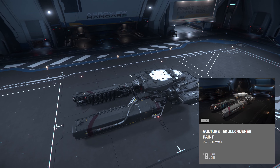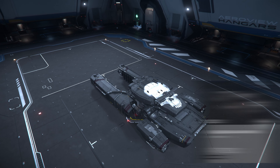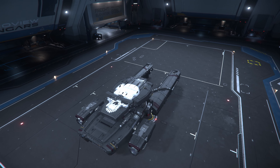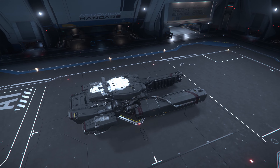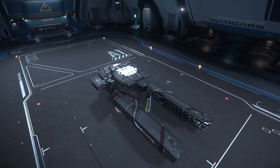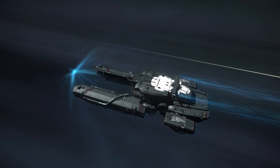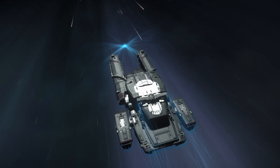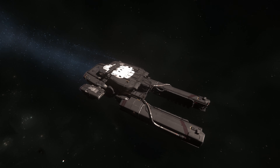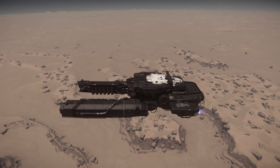Next we have the Drake Vulture with the Skull Crusher paint — and this looks really good on the Vulture, I'm not gonna lie. There you have your four paint pack if you want all four of them. This is the kind of paint you'd want to rock in Pyro, definitely in Pyro. And with your Vulture, maybe even whenever the Kraken comes out — you'd want to put this paint on and land it on the deck of the Kraken. I think that would be pretty badass. These paints are straight up for pirates. I just wanted to show it in every lighting possible — in the hangar and over on Daymar — and it's looking pretty good.